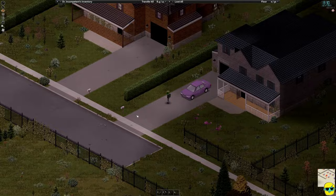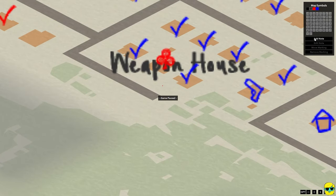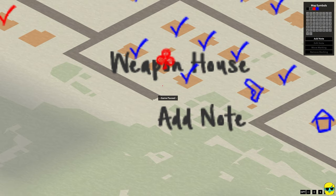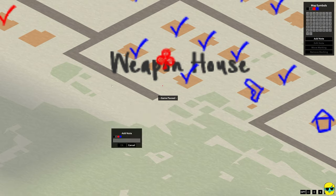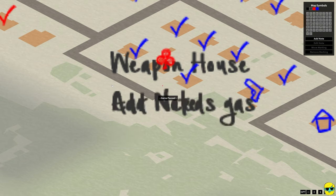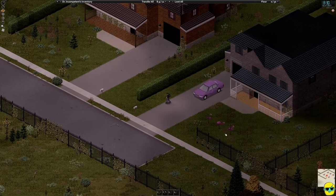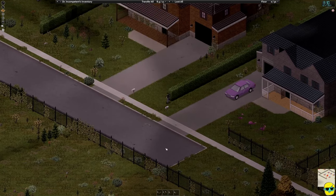Let me go to the map, pause it. Where am I? I'm going to add a little note: 'Car needs gas.' And we're going to push escape a couple of times, unpause the game, and let's check out the weapon house and see how it's doing.